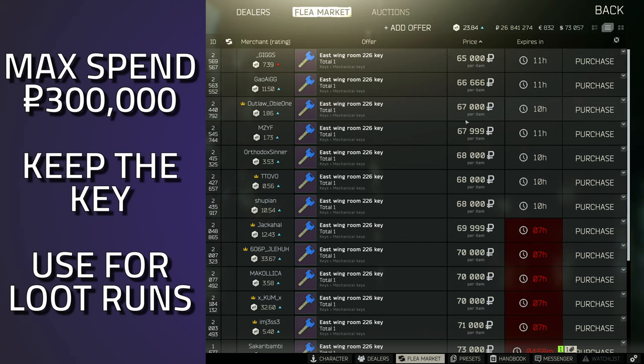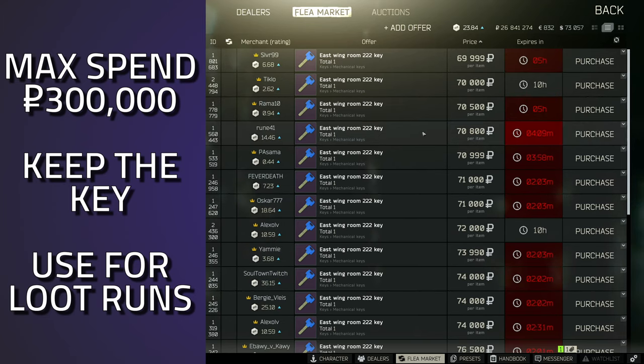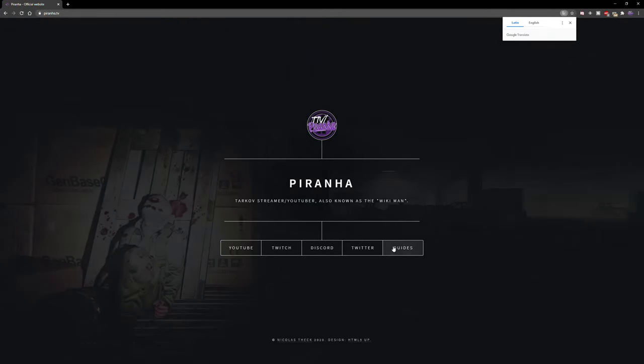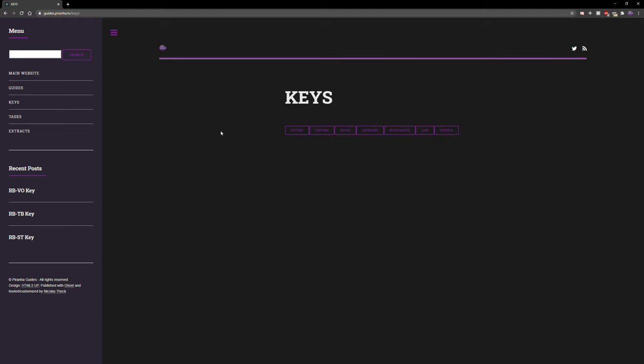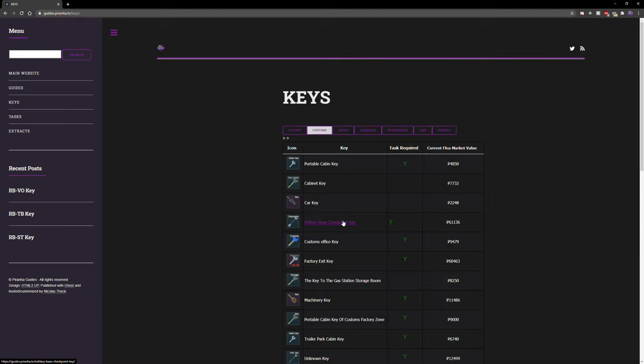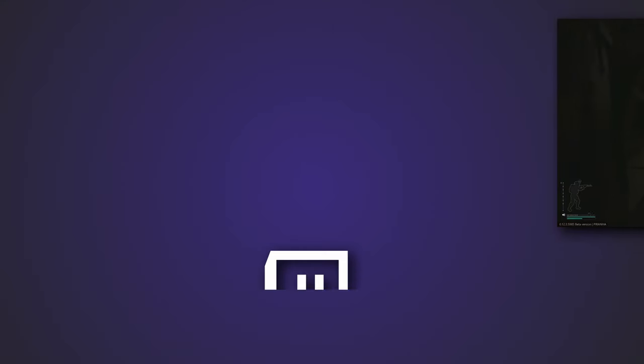I would actually pay anywhere up to 300k for these keys. I've got three Ledexes from that wardrobe in 226. I would highly recommend buying this key, especially at the start of wipe. Definitely get this key for your loot runs — it is 100% worth it. Hopefully you guys found this guide useful. If you did, don't forget to leave a like and subscribe, or consider joining the channel membership for early videos and custom rewards. Don't forget to check out piranha.tv as well — that's a one-stop shop for all your guides, tasks, and keys.